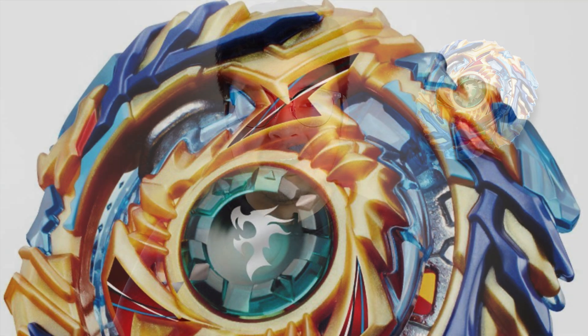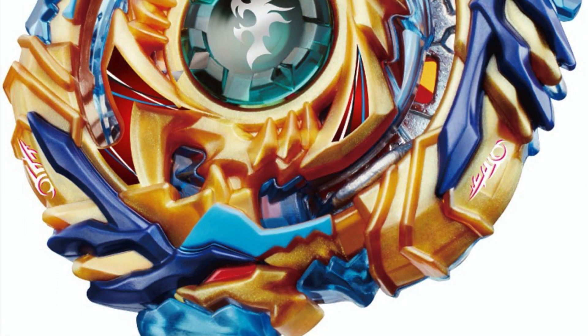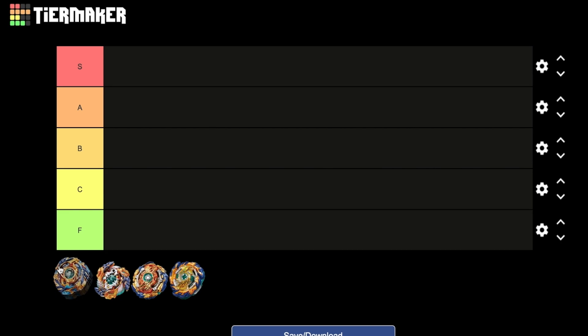Starting with the very first Fafnir — Drain Fafnir. It premiered in the God Layer system and was one of the first God releases. It was crazy because they had rubber on the layer, which was a first, and that broke the meta. There were combos like Drain Fafnir Polish Atomic that were super competitive, and of course it was Free's first Beyblade, so super iconic. There was also Eight Nothing, which became a meme in itself. Overall, a very popular Fafnir — I'd argue the most popular ever — so my verdict is S tier, and I think that should be uncontested.